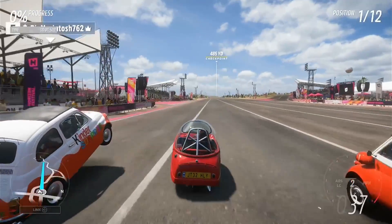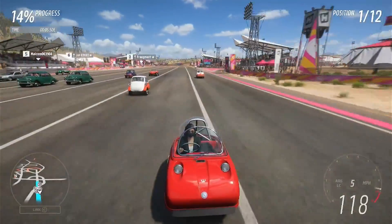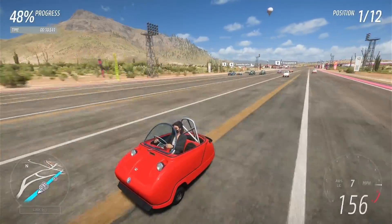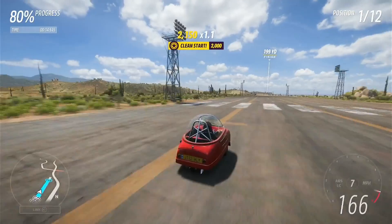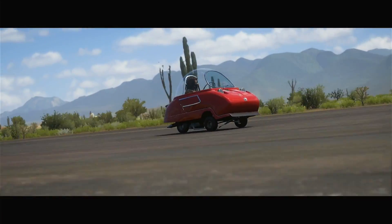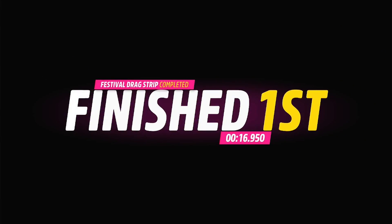And away we go. This is probably the stupidest thing I've ever seen. Did that Fiat just do a wheelie off the start line? I think it might have done, which is kind of incredible and absolutely stupid at the same time. We're going up to 70% progress, nearly blinding this thing up from how much we've tried to squeeze out this motor. 168 across the line, and we've got ourselves a first place with a time of 16.9 seconds.